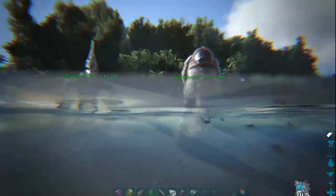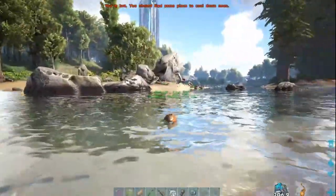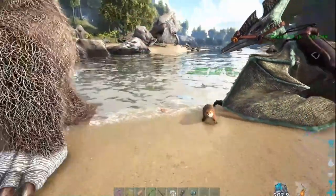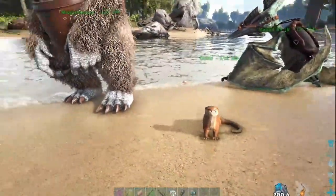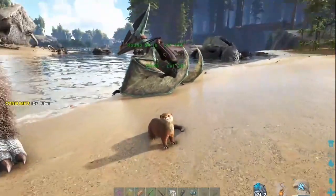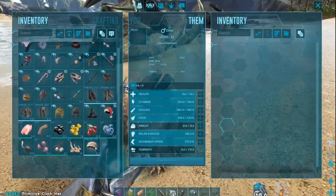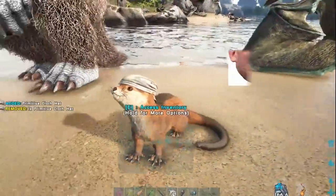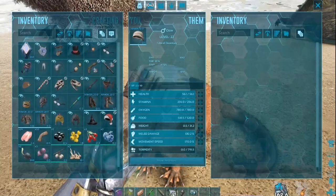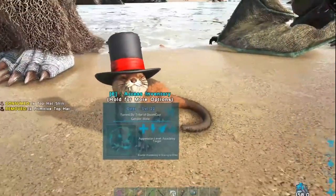We don't die trying to get it - there's a million things that'll freaking kill you. The Otter, while it's adorable, will literally die in five seconds. You're gonna want to make yourself a little cap. You could just give him the little cap - he likes the little cap. It makes him look like a little prisoner. But if you want to spice up his life, you give him the top hat. This is Sir Otter John.